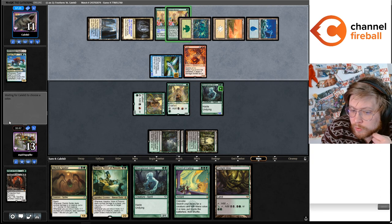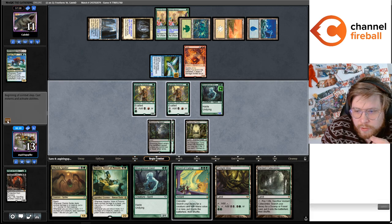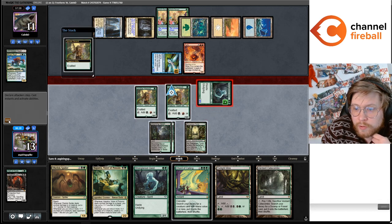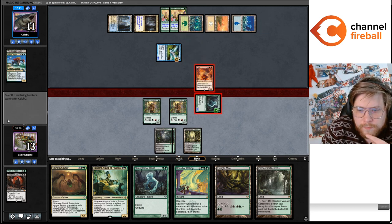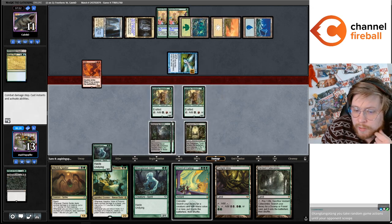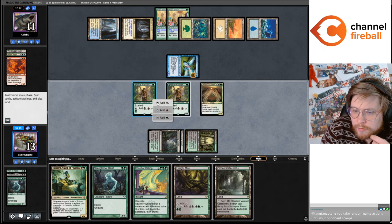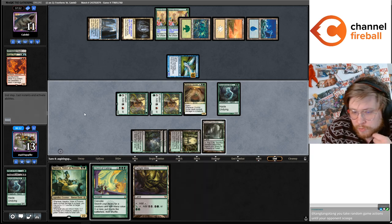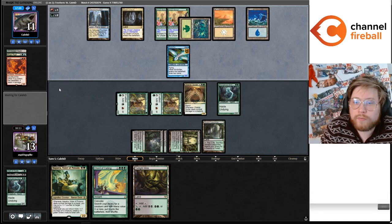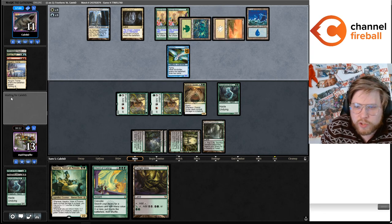Chord for three is a little short here. Alright, I'm just gonna go Strangleroot Geist, attack for five, and be happy to trade this for Fury. Play Obelisk Spider plus Strangleroot Geist, and then next turn we can go Hapatra into Chord for Yawgmoth and combo off. I don't have the second undying creature but Hapatra plus Yawgmoth is a huge chain — we get to drain every time we do it with the Obelisk Spider, which you don't get to do with Blood Artist.